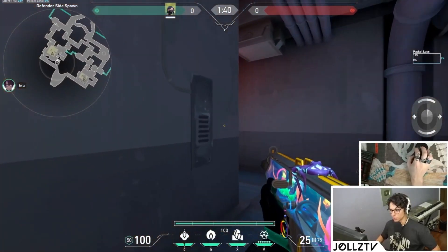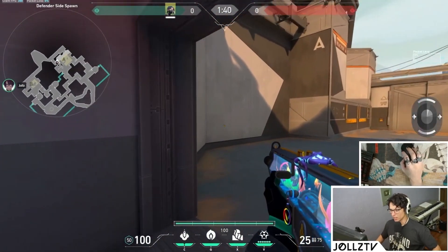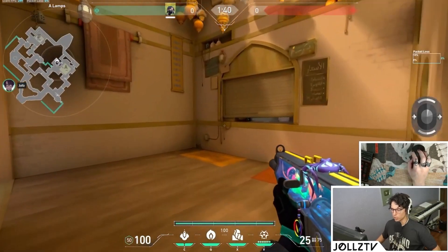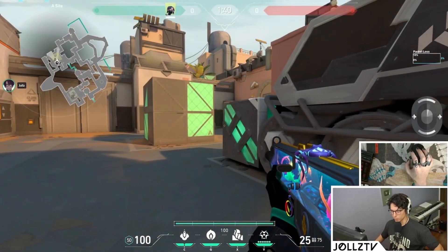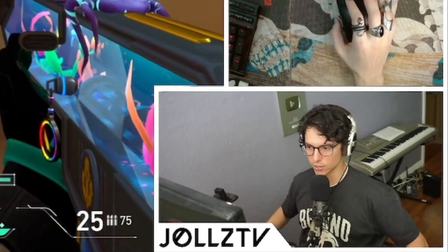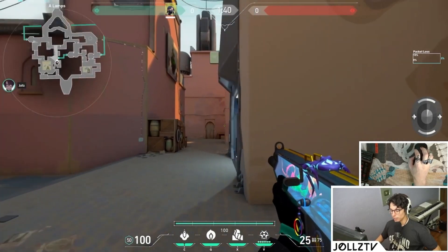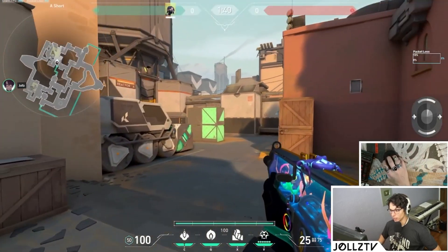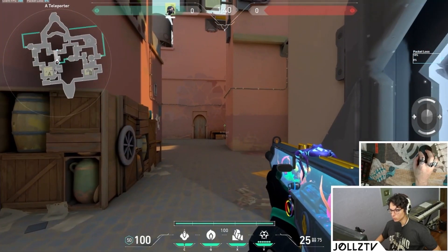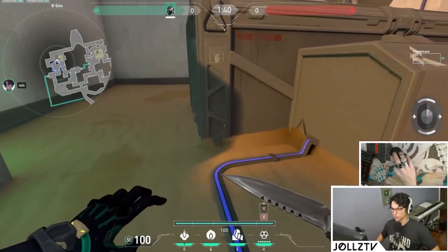Crosshair placement — how do we get better crosshair placement? A lot of times we're running around and our crosshair is either body level or a little bit low. We fall into this habit where we're looking at the right spot but our crosshair isn't mimicking that. You should always think of it this way: your crosshair is an extension of your eyes. Your crosshair is your eyes — wherever you are looking, your crosshair is looking.